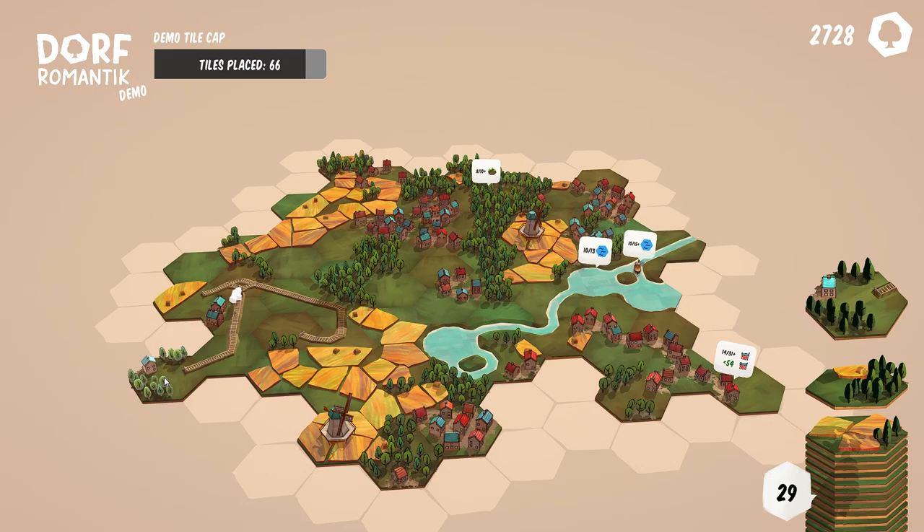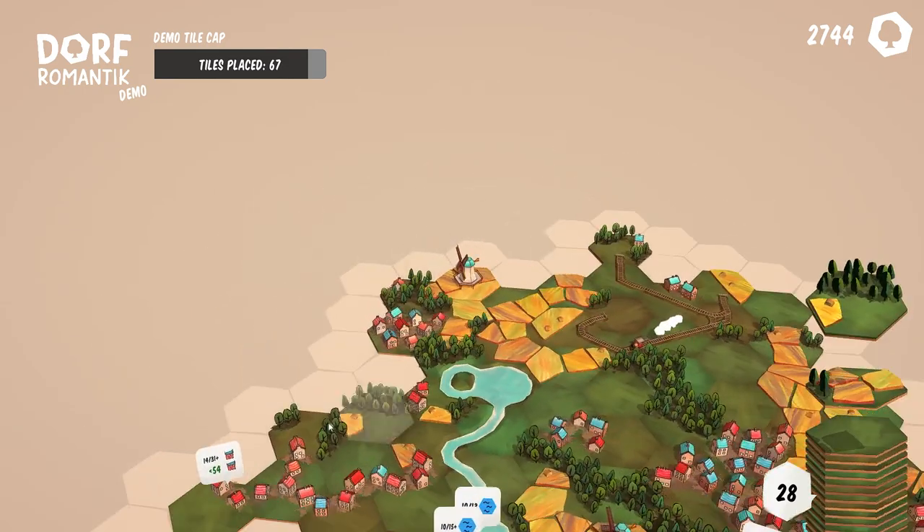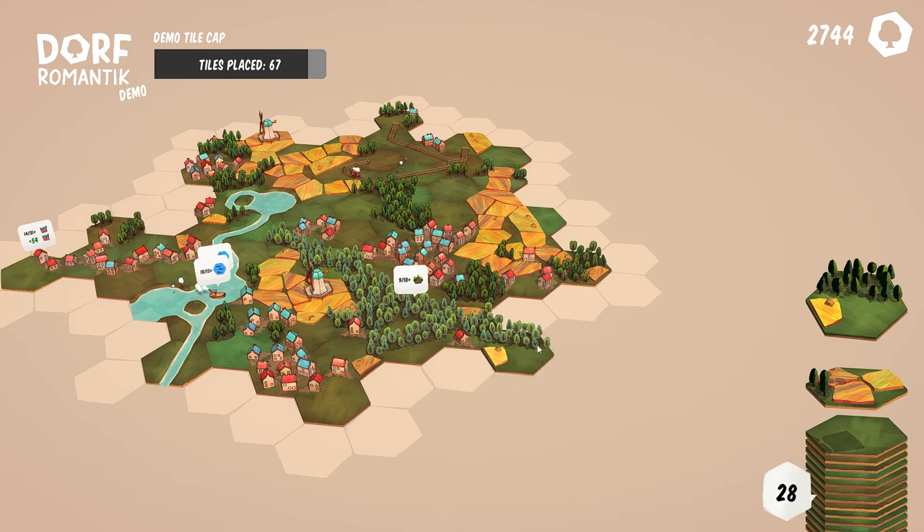Alongside matching tiles, you also need to complete the mini-quests that pop up above the board. Completing them grants you more blank fields, which gives you more space to expand your town. The game is currently in development, but you can get your hands on a free demo over on itch.